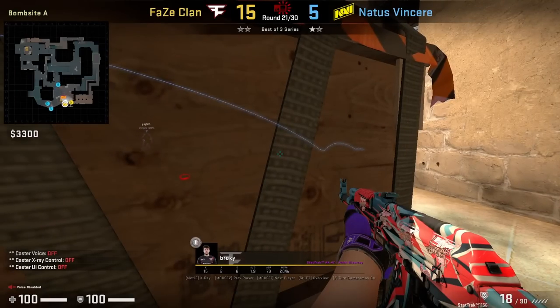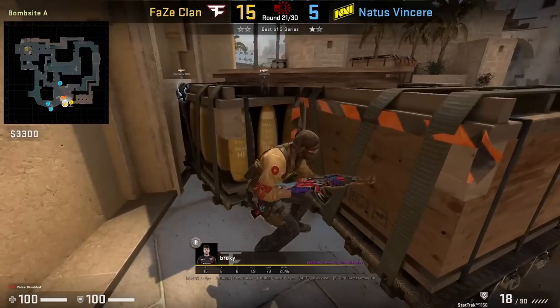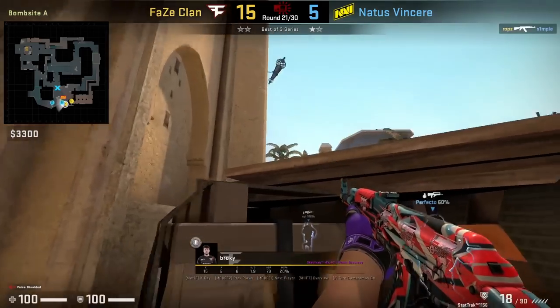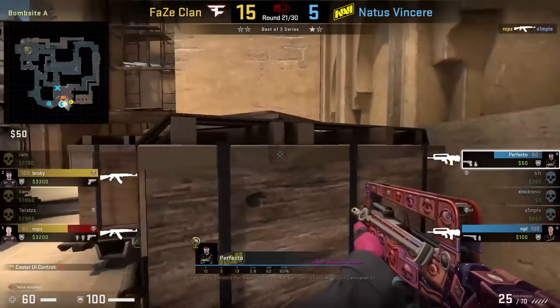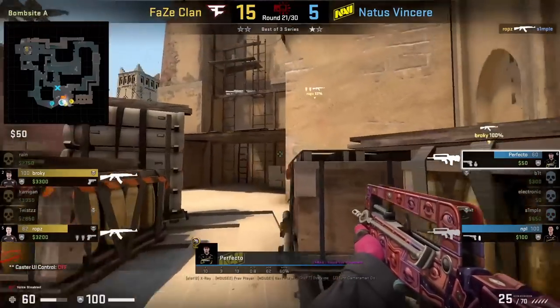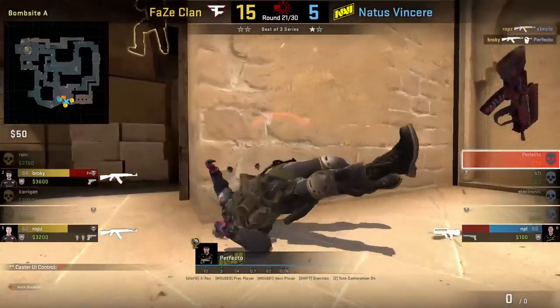Shushan hiding behind the firebox crouched — if the CTs jump-spot at this angle, they're not going to find you. Perfecto didn't spot Brogy with the first jump, but moved over to the second jump spot and saw him.